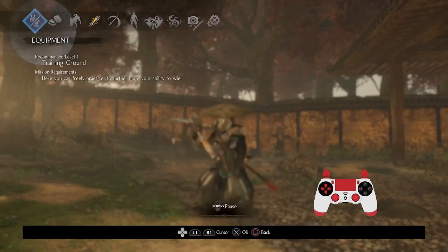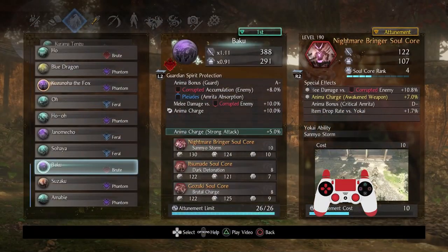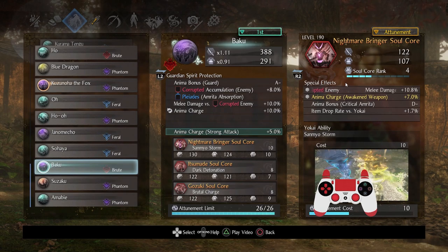Now let's get onto the Guardian Spirits. This player specifically played with the following Guardian Spirits and Soul Cores. First things first was Nightmare Bringer. My guess is that this player was simply trying to maximize damage from weapons, hence picking Anima Charge, Awaken Weapon, Melee Damage vs Corrupted Enemies — there's a big Corrupted Theme here — so there's going to be a big emphasis on using Corrupted Weapons.